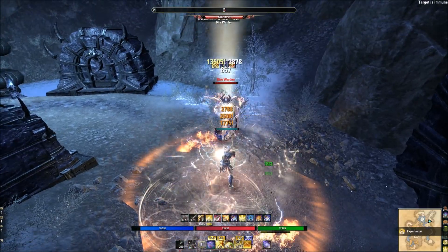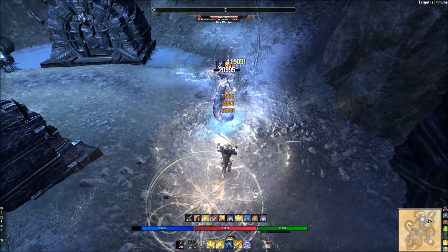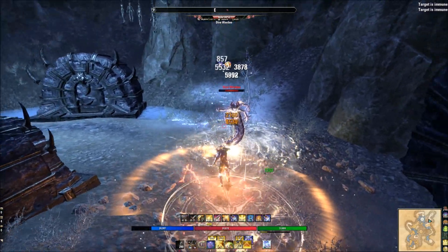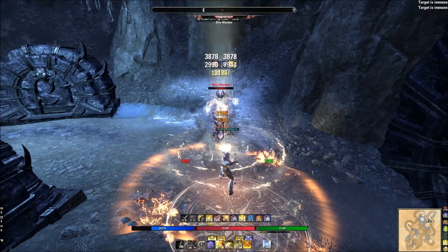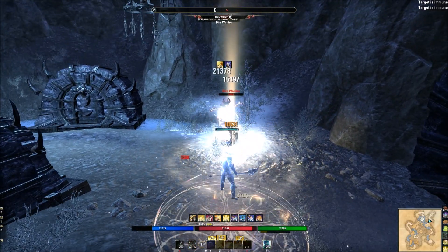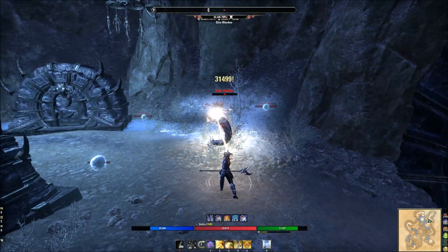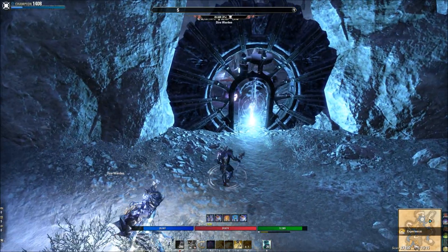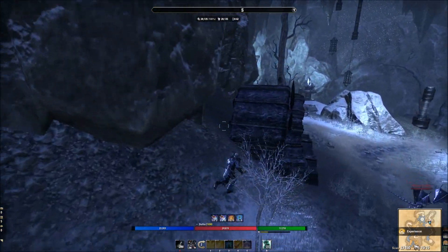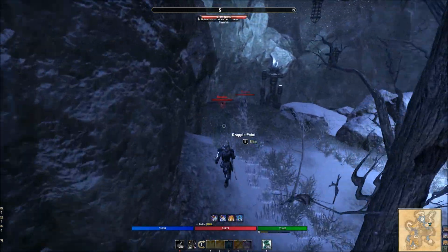I try to have an optimal start: Harness on my back bar first because I've got a six-second shield. Bar swap, Elemental Drain — both those abilities don't activate combat. Fully charged heavy attack into a Purifying Light — that gets a real good start on the fight. Then go back to my back bar, apply my ground effect AoEs. Easy money on the start. As you do this, you'll develop a more optimal opener for your specific build. You can use it on add pulls and bosses — practice it.